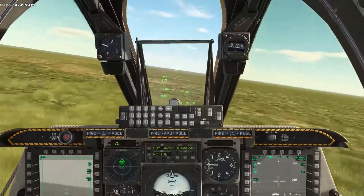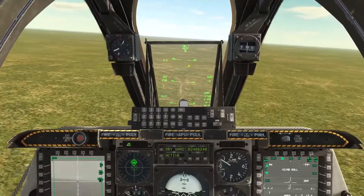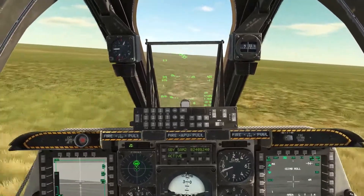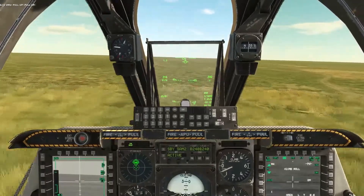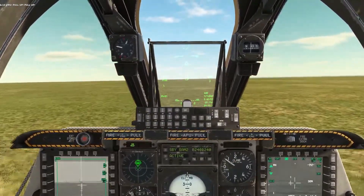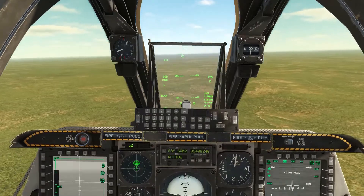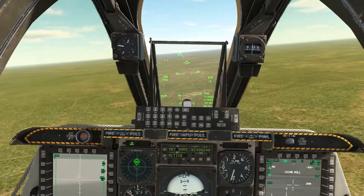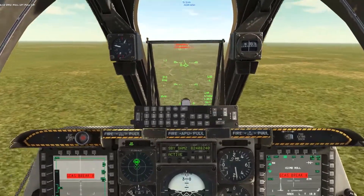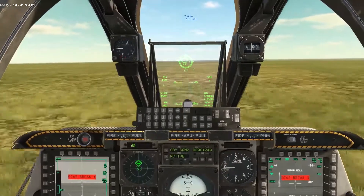Let's slave our Maverick to our TGP and try to get a lock on that radar. When you actually launch your Maverick, you do need to be above where the actual radar can track you, because if you're not, you'll have really bad issues with your Maverick hitting the ground early. We got a track — rifle. So there's going to be a search radar down, so it's going to have a harder time acquiring us, which is good. There weren't any missiles launched and we got our Maverick off, so that's nice. The search radar is going to be down now.